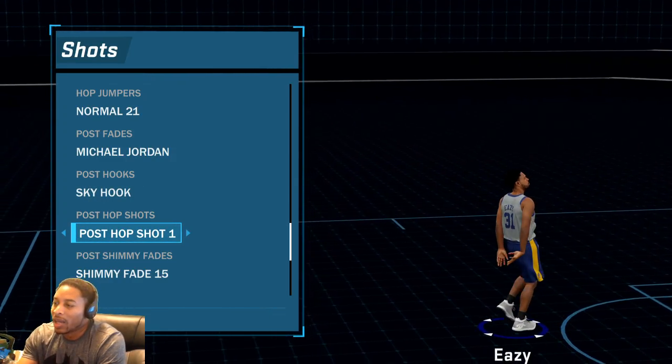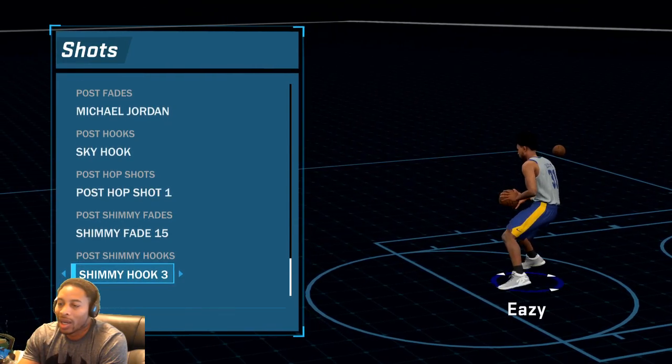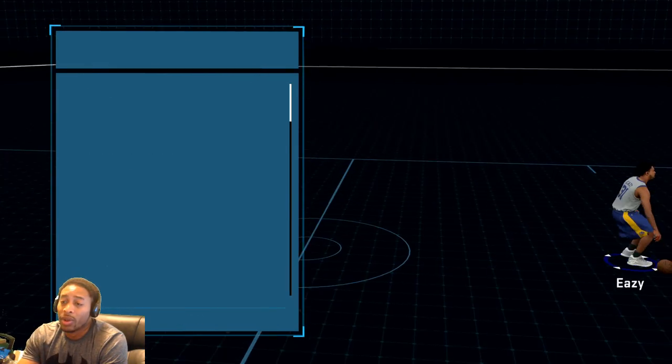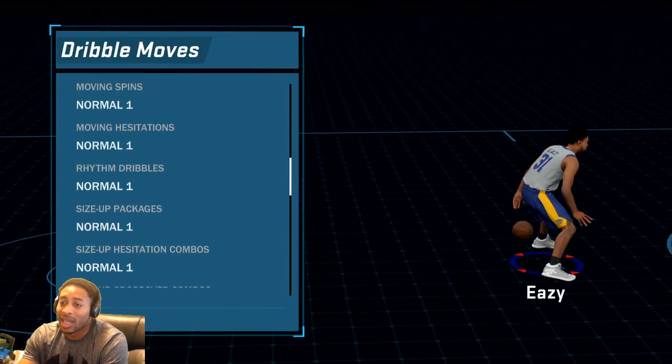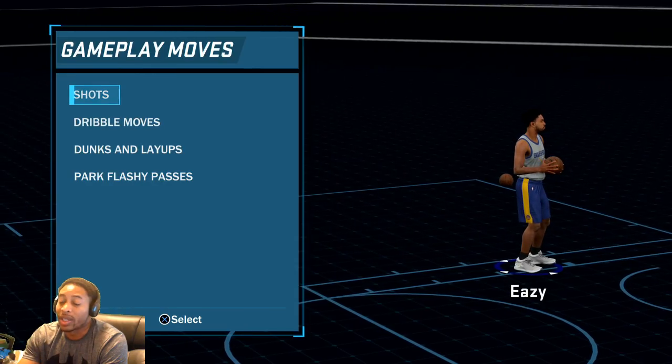Post hop shots — I left all this stuff on number one. Shimmy fade — I just left it like it is. Dribble moves — all of this stuff is default, normal one. I don't think I can get anything outside of these anyway, so it would be a complete waste of VC to do it. There's no need of me glitching those moves.